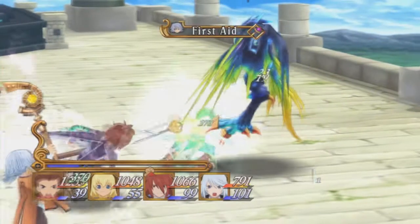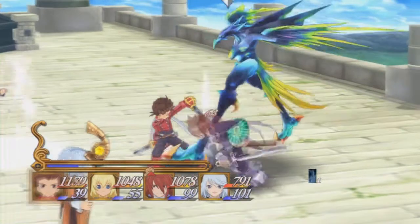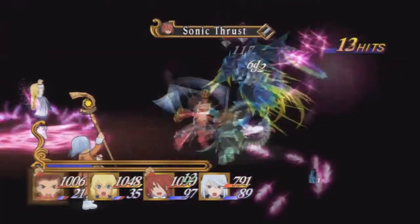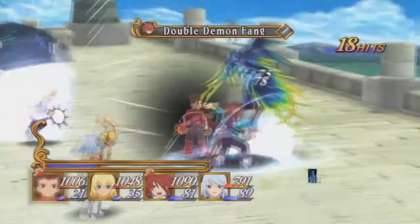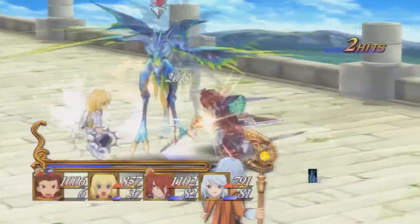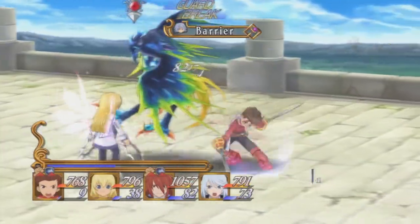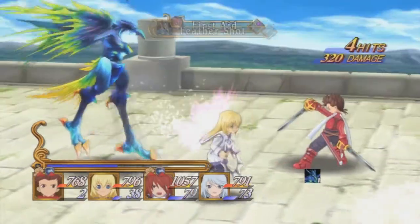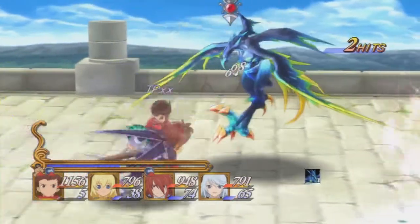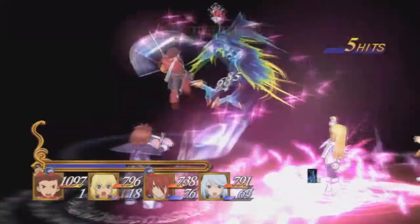Unfortunately, he doesn't have any weakness either. Why can't he be just like the other enemies in this dungeon? I'm going to Over Limit now. As you see, he is pretty much almost completely out of MP, so he can't cast that much Air Thrust anymore. Thank God. That Over Limit really helped — I did a lot of damage to him there. Stupid Feather Shot. Oh, he can also do a Double Feather Shot, just to be even more troll-y. Isn't that just fantastic?